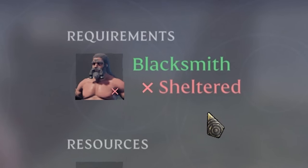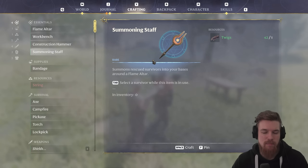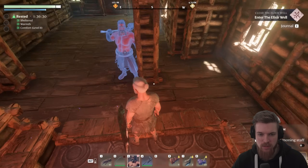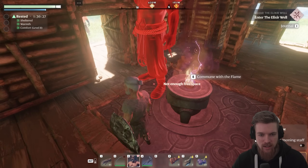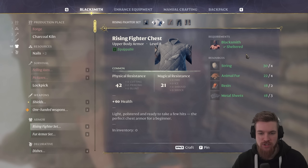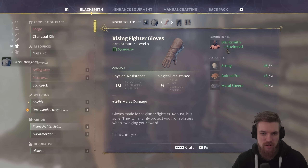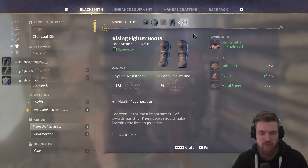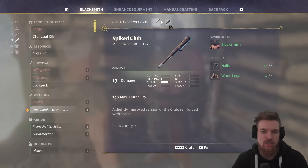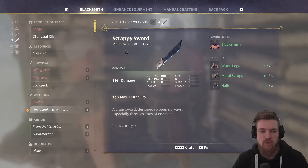The blacksmith must be sheltered to craft this. To make sure he's sheltered, build the summoning staff again, press tab to use it, click on Oswald, and make sure he's inside. We'll put him right here — you can see he now counts as being sheltered. Now we can craft the full armor set. There's also a rising fighter shield you can craft as well. I've run out of metal sheets, so I'm going to make the scrappy sword — a level five melee weapon requiring wooden logs, metal scraps, and nails.